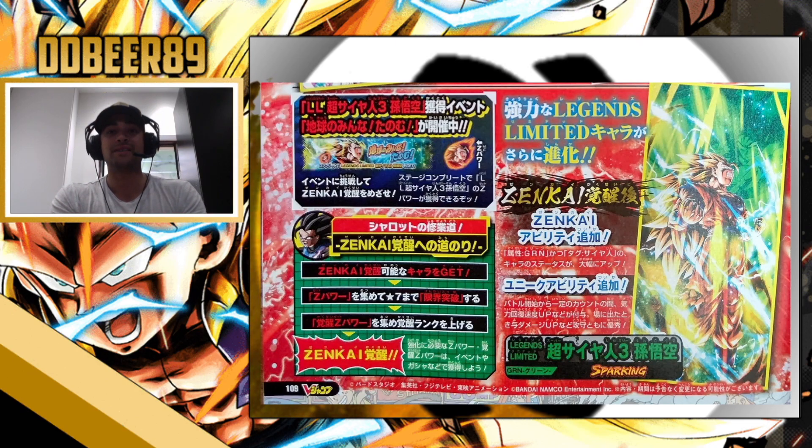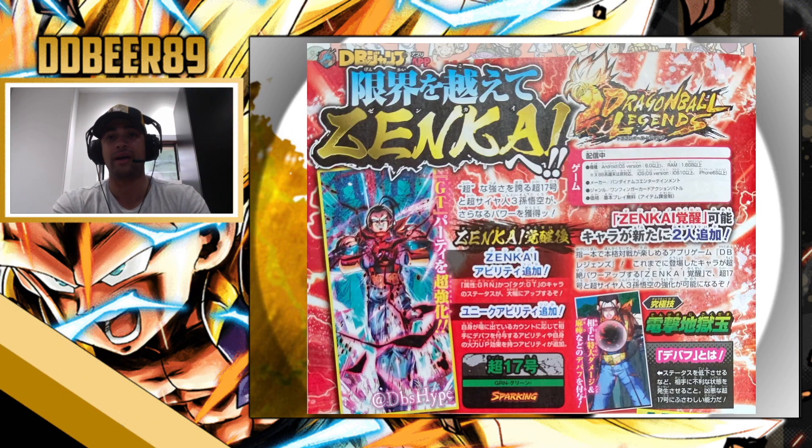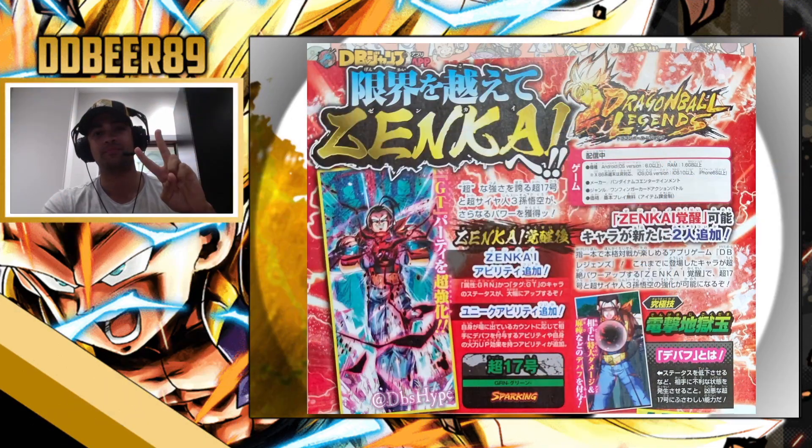It was something very short and simple — just a recap. No new Super 17 from this VJump scan, but you never know, they may drop something alongside it. Let me know in the comments below what you feel about this. Are you going to Zenkai this unit? Are you happy GT is finally getting some Zenkais? Like always, don't forget to like, subscribe, and comment for more — until next time, peace.